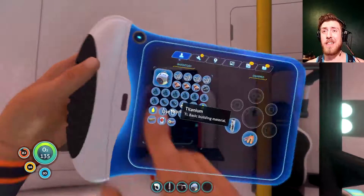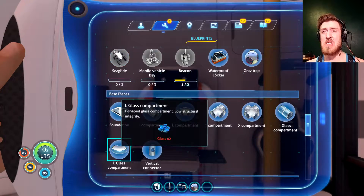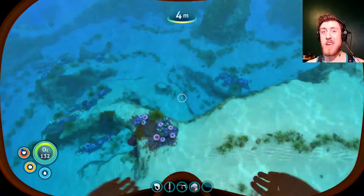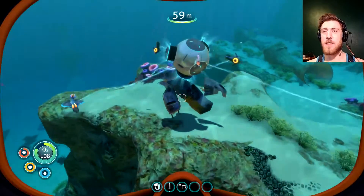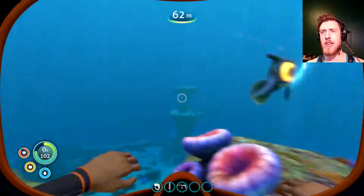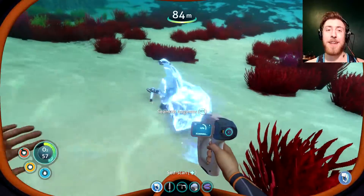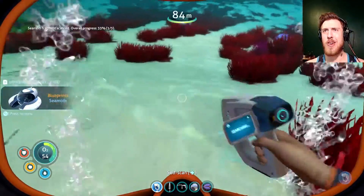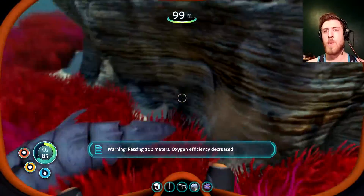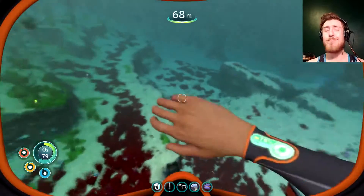I'm pretty well set up though. I got a good reserve of food and water, some basic tools out of the way. I just need to start hunting recipes and start making a ship. It's catching everything — that is very useful. There's one Seamoth fragment. It has begun. Passing 100 meters, oxygen efficiency decreased. That guy came out of nowhere — he did not bite me though. He tried, but he failed.